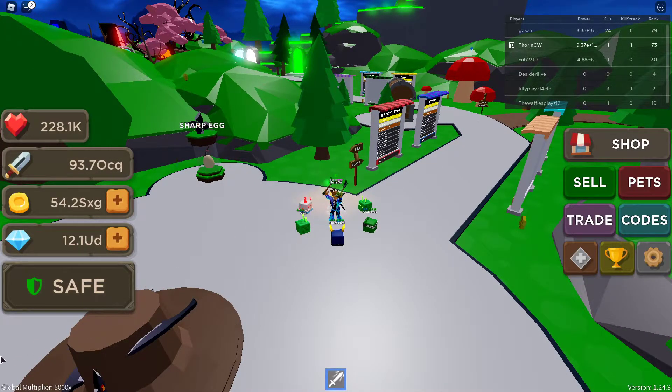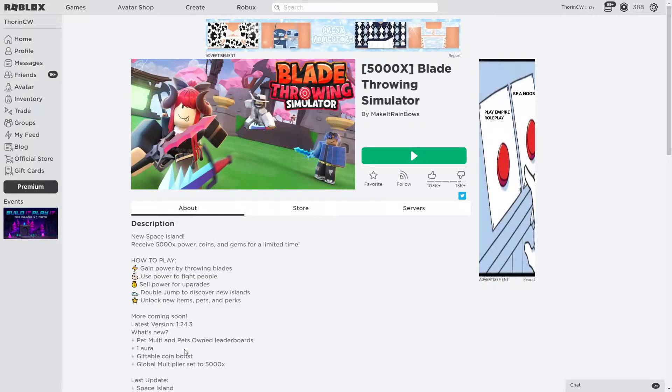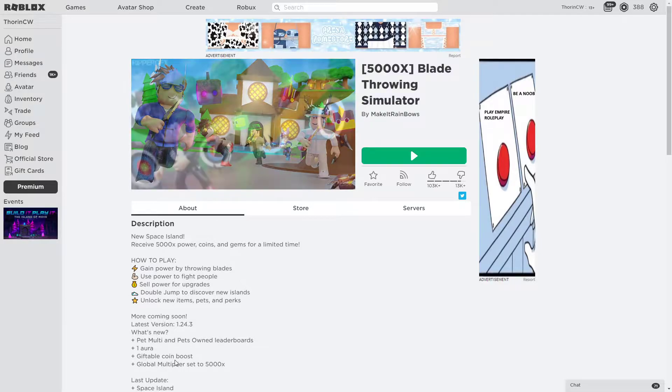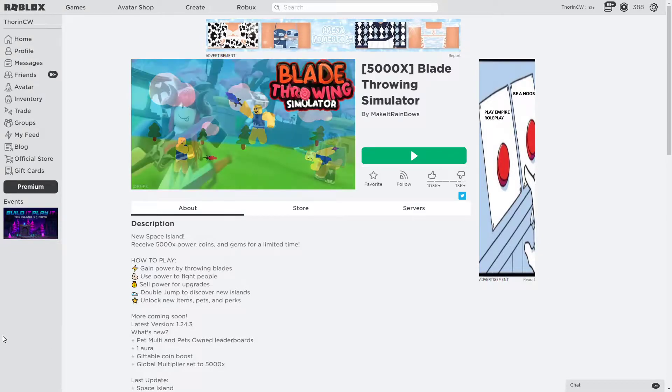I just want to show you what's been released on the website. As you can see it says version 1.24.3 - they've got pet multi and pets owned leaderboards included in the game now. They've released one new aura, and they've now released a coin boost that is giftable, so you can gift a coin boost to other players instead of just using it for yourself. At the moment there's a global multiplier of 5,000 within the game.